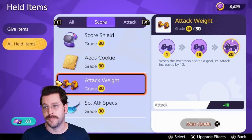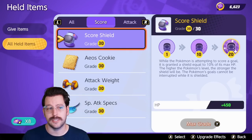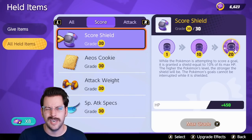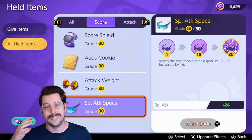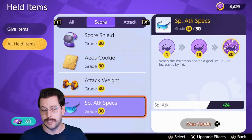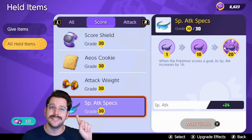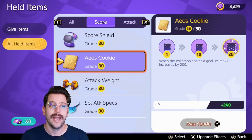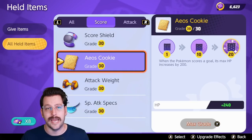Let's talk about scoring items: Score Shield, Aeos Cookie, Attack Weight, and Special Attack Specs are all based around scoring inside the game. The Score Shield literally gives you a shield while you are scoring. This item used to be kind of broken but it's been nerfed a couple times — now it's extremely rare that you'd actually need to run it. The other three are stacking items that give you permanent stat increases throughout the entire match. Every time you score, from as little as one point to as many as 100 points, it gives you a stack, up to a maximum of six stacks.